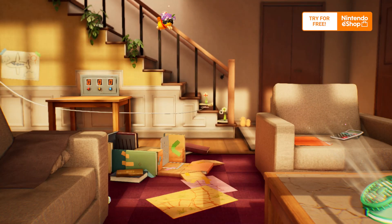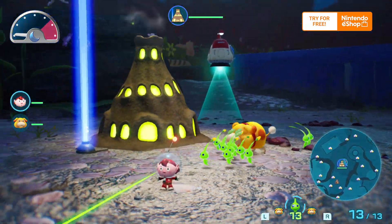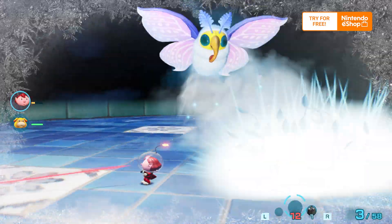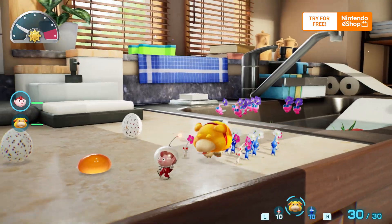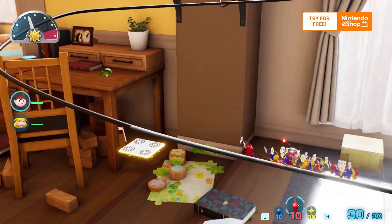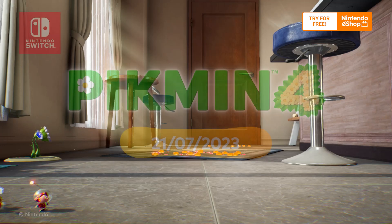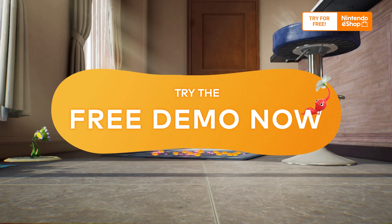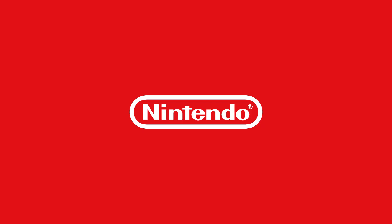There's so much more to discover on this uncharted planet. And with your Pikmin and Oatchi by your side, you can tackle whatever challenges come your way. Together. Pikmin 4, available July 21st, only on Nintendo Switch. Pre-orders and a demo are available now on Nintendo eShop.